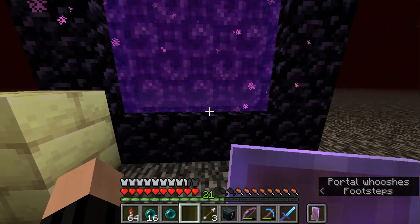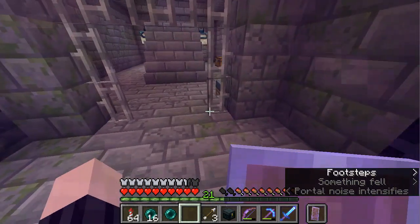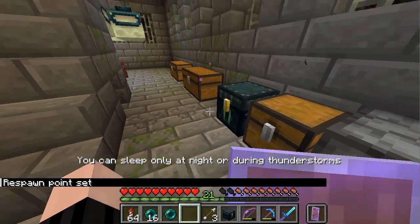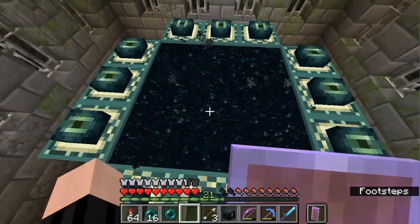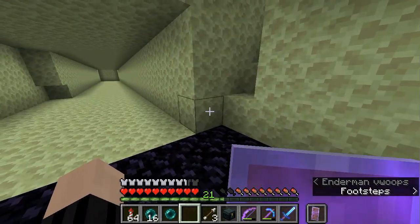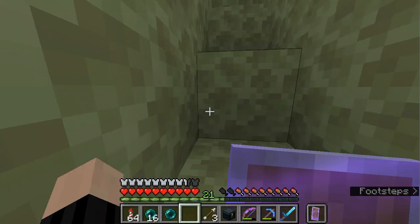Now when we go through here, we should be at the entrance to the nether hub. Set my spawn point, check to make sure I've got what I want, and then we can hop on through. Here we are — we are in the End. Luckily the dragon has already been killed, so that shouldn't be an issue.